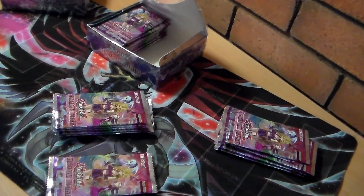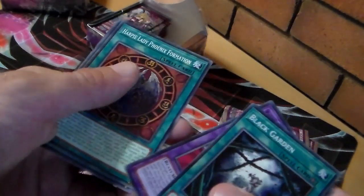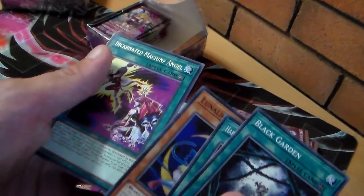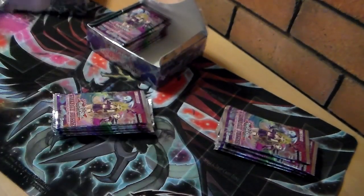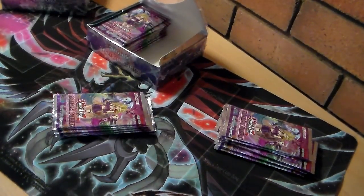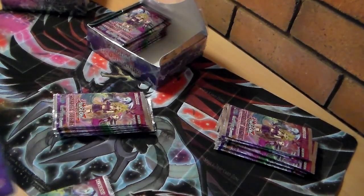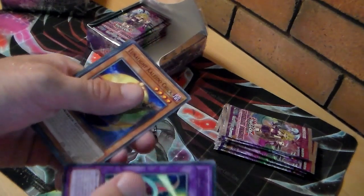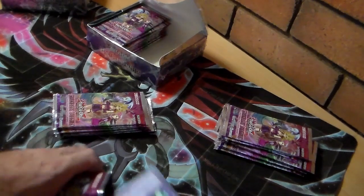Good card right off the bat — Black Garden. Leo Dancer, Phoenix, Blue Cat — Incarnated Machine Angel, that's not bad. Camp Dancer, Special Schedule, Kaleido Chick, Blooming of the Darkest Rose, Featherstorm — nice cards.